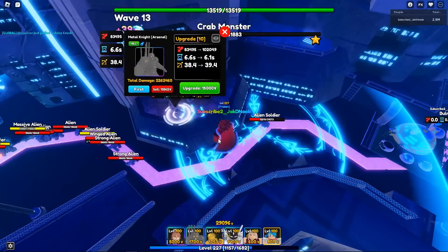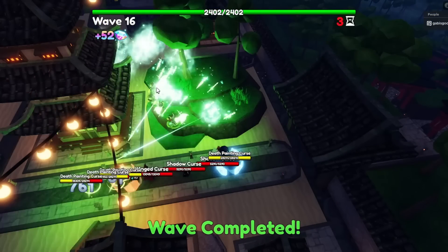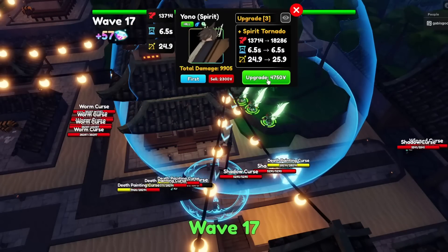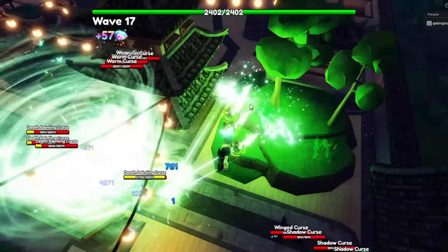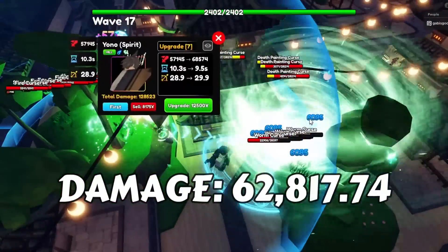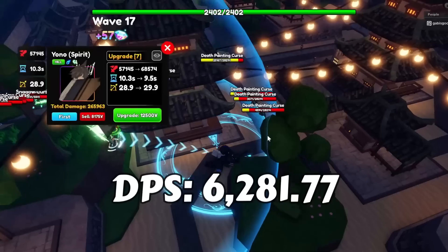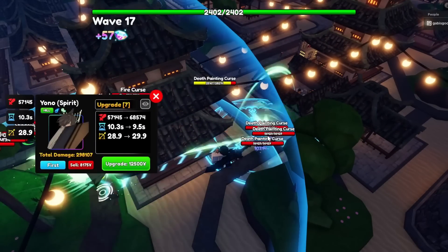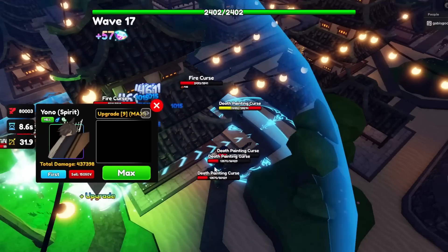An alternative unit in Update 10 is Yono Spirit, who is the best shield breaker and has one of the best DPS and damage for a heal unit. Yono Spirit is a multi-hit unit, performing very well against shield opponents. His stats at max level and max upgrade are 62,817.74 damage with a 10-second cooldown, making his DPS 6,281.77 — one of the best damage per second for a Magic-type heal unit.